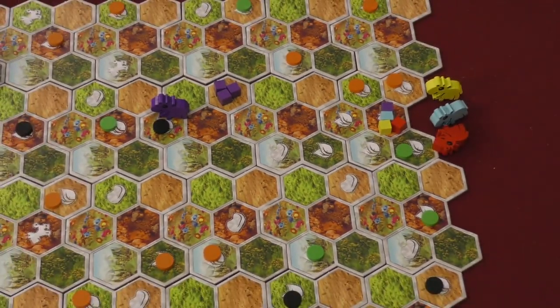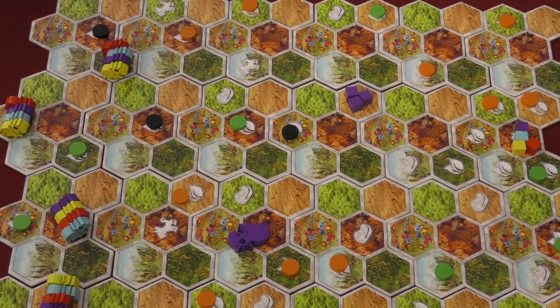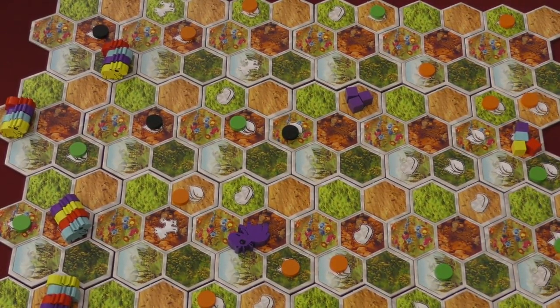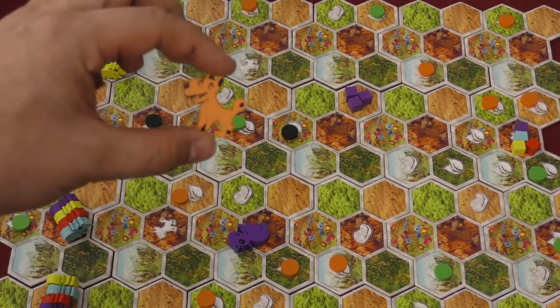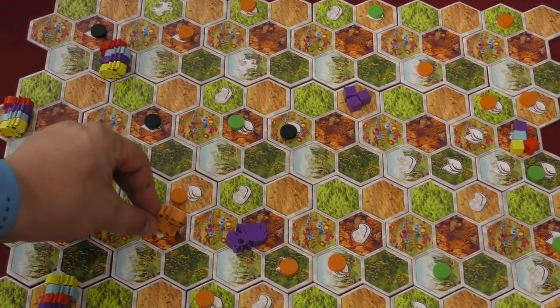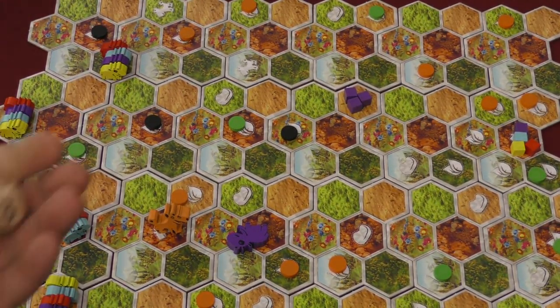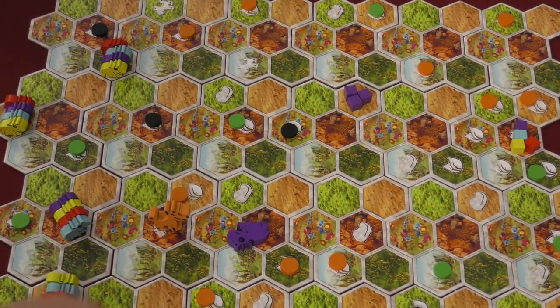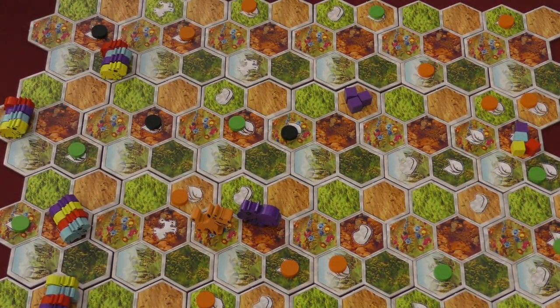So you're trying to get your wombat to go to specific locations to drop these cubes when they come out of your digestive system, so that on future turns you can move very quickly. Now, one player is going to start with the dingo. On their turn when they finish, they place the dingo in any dingo space on the board. After that, if the dingo is already on the board, you roll a die that goes from one to four and move the dingo that many spaces toward the nearest wombat. If the dingo hits a wombat, that wombat is sent back to start.